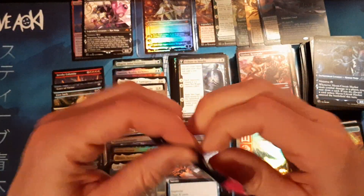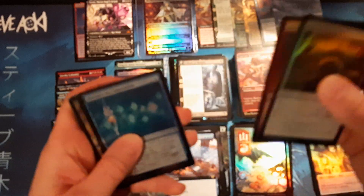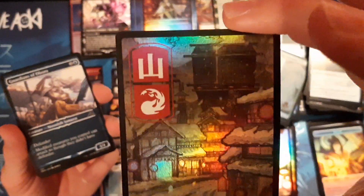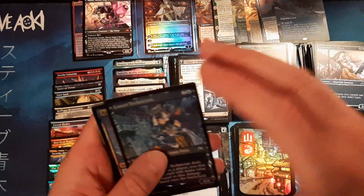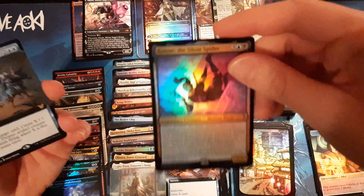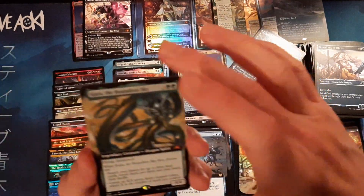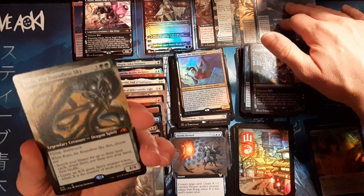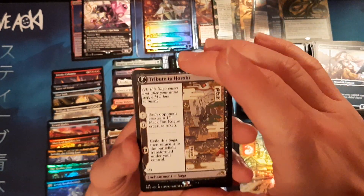Last pack — last of the Mohicans. Come on, give me one last spicy hit! Beautiful mountain, little snowy city. Katose, the bendiest of ninjas. Access Denied mythic — nice! And another Kura of the Boundless Sky — this is the non-borderless extended version, which I actually don't have yet. Pretty sick! I'll take that. And another Tribute to Harobi.